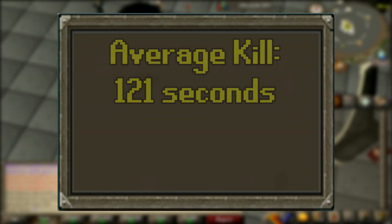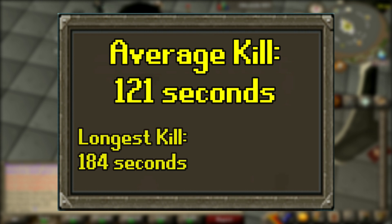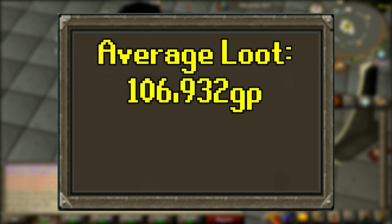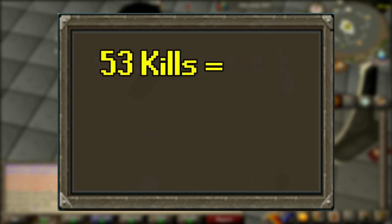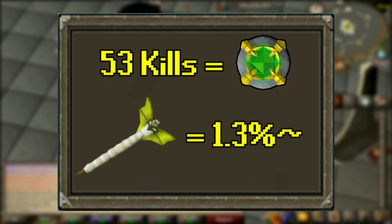Now let's go through some stats. The average kill was just under 121 seconds, so just over 2 minutes. The longest kill took 184 seconds — over 3 minutes — and the shortest kill was just 65 seconds. The average loot per kill was 106,932 GP. The most expensive loot in one drop was 210,677 GP, and the lowest was just over 33,000. If you do this for a bond, assuming a 53-kill-per-bond ratio, the chance of obtaining a pet is around 1.3%, which is not too shabby.